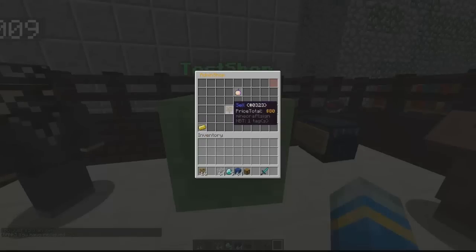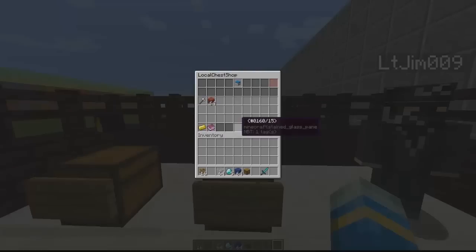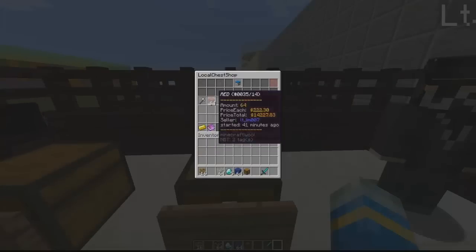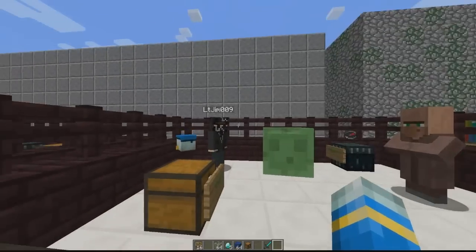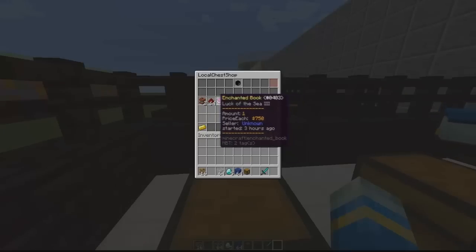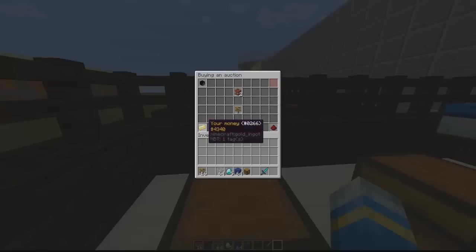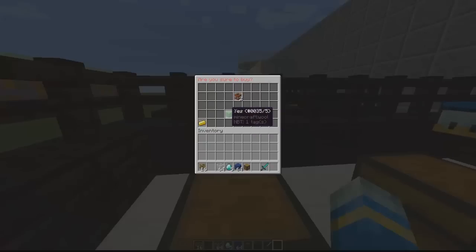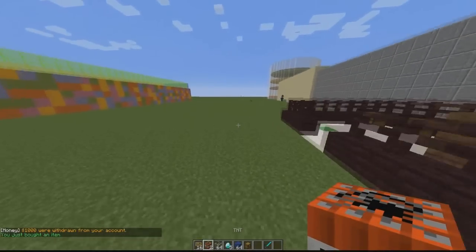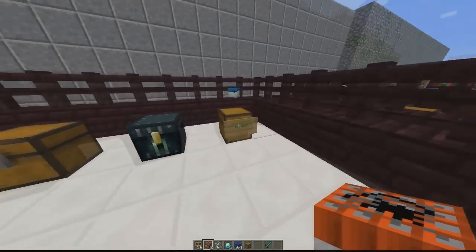Over here we have some user-created shops. This is my shop — it's got my head spinning around on top, a really nice feature. My other account created lots of different items. Let's find a cheap one — let's go with TNT. Click on it, check our money, we've got enough, and you can buy it — yes, there we go. This plugin works extremely well with no errors. Now let's get into how to set it up.